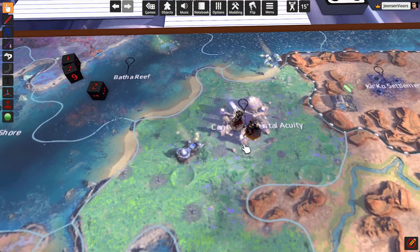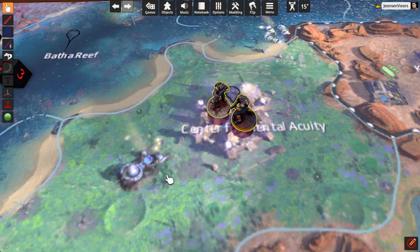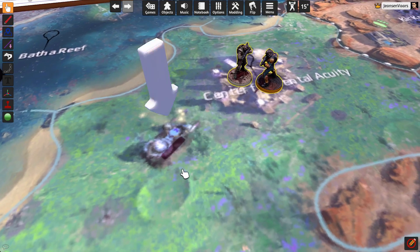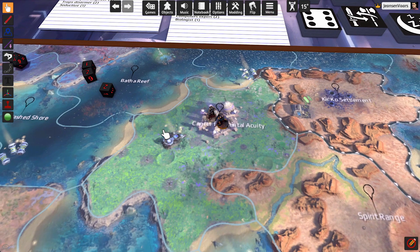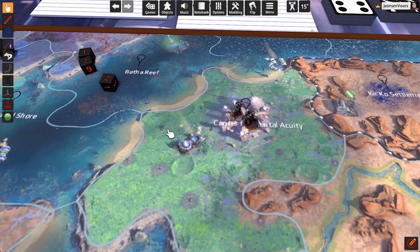Looking at the map, what I'm coming up with is that our characters are on a mission and they need to go to this facility. Whatever facility is there, they need to disable something that's functioning wrong — something mechanical went off and needs to be disabled as an emergency.